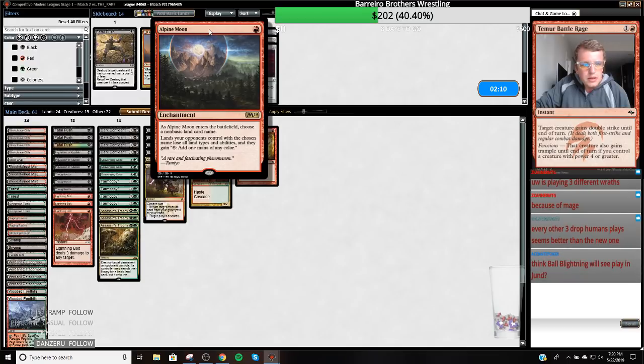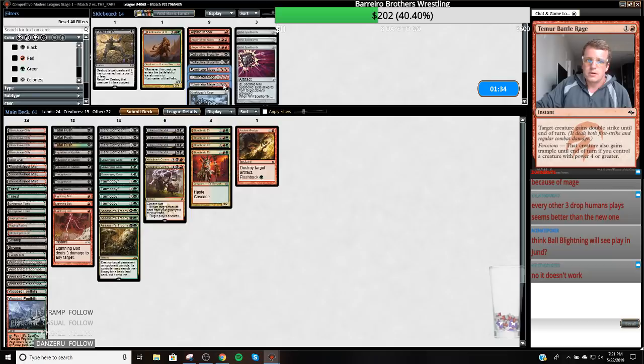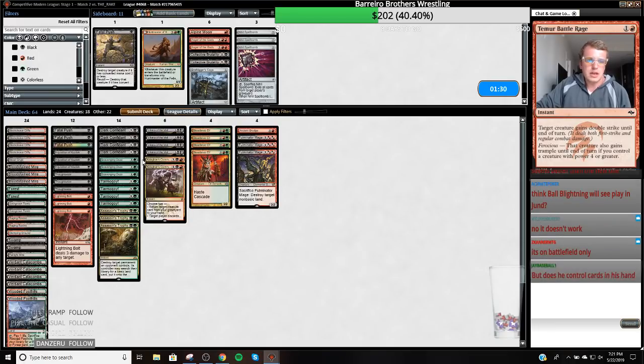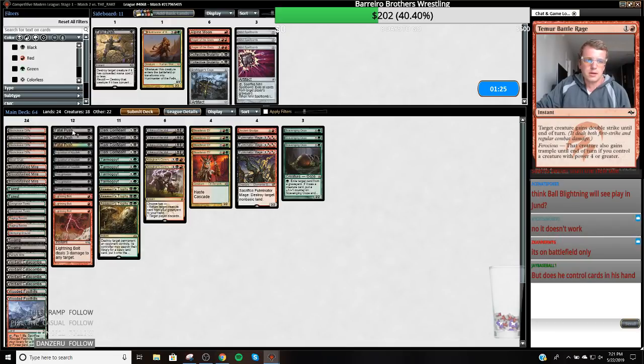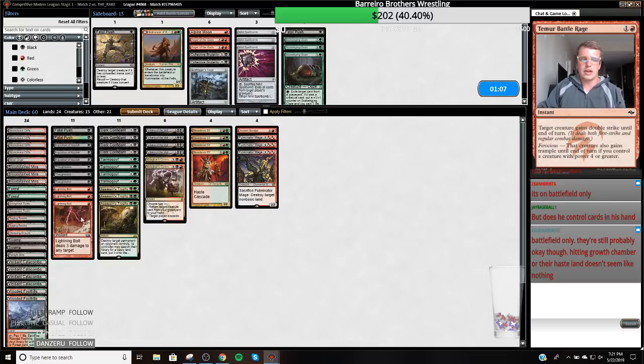Alpine Moon — lands your opponent controls with the chosen name lose all land types and abilities. It doesn't work. Even though it says land types, it must be abilities when it's being used on a land. On the draw, I think my discard is better — I'm going to cut a removal spell, but I want to be able to hit the Scout. I want enough removal spells because if my opponent goes Scout and I don't have a way to kill it, I'm in a lot of trouble.